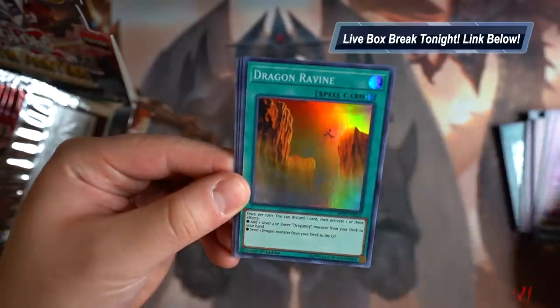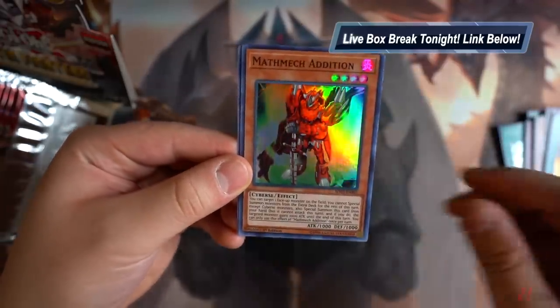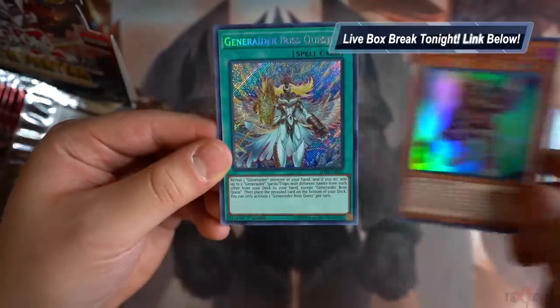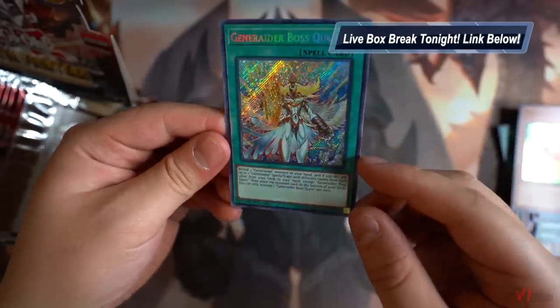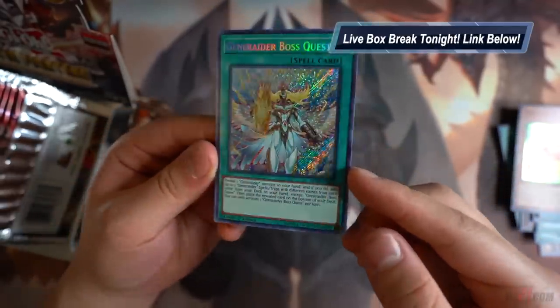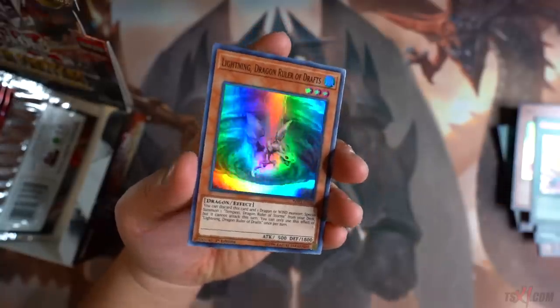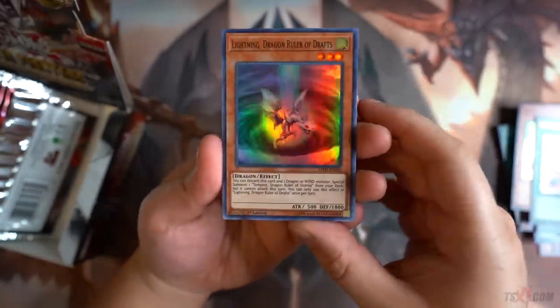Generator Boss Room. Dragon Ravine. Mathmech Edition — so there's Edition and Division. Generator Boss Quest. The best card in the Generators is definitely the Field Spell. I playtested the deck and it heavily relies on the Field Spell so much — if you don't see the Field Spell soon enough, it's not looking good for the deck.